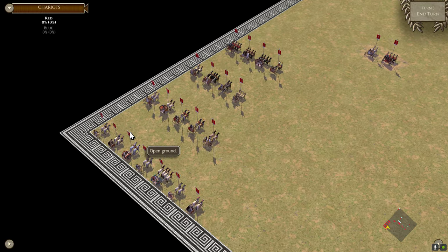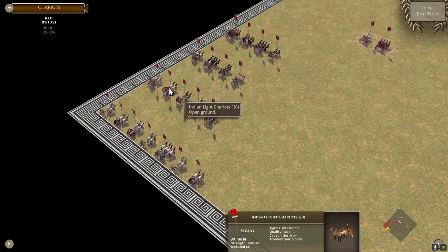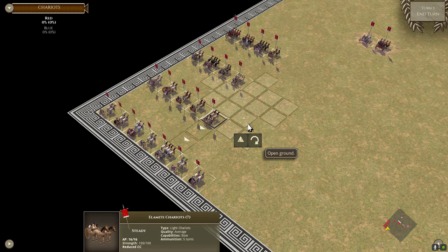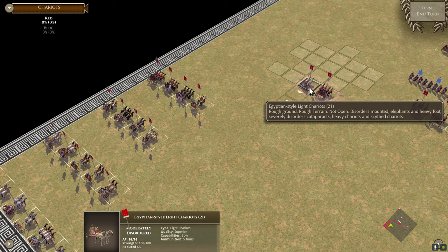Light chariots, despite the name, are non-light units. They are simply light compared to heavy chariots. They can still cause automatic cohesion drops against non-light enemy units. They do get the free 45 degree turn — we are on reduced command and control here because I didn't assign a general in the editor, but they normally get it. And they are only moderately disordered in terrain.